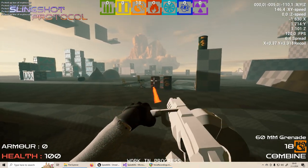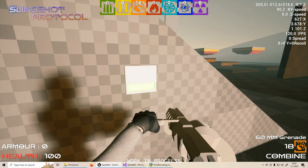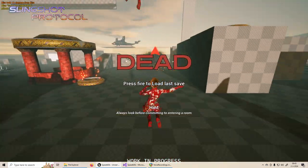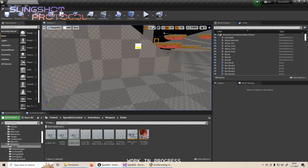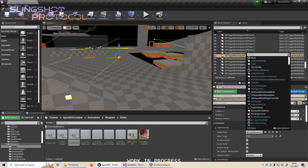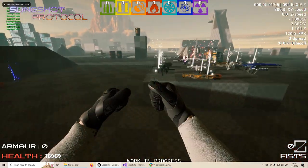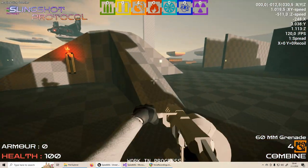The way sticky bombs stick to enemies has also been improved, mostly because of another weapon. The weapon stuck logic actually didn't work as I thought it did. The way stuck projectiles work — when the projectile gets stuck in an enemy, it only stuck the mesh to it, but it didn't actually stick the projectile actor to it. That was because of an old piece of code.